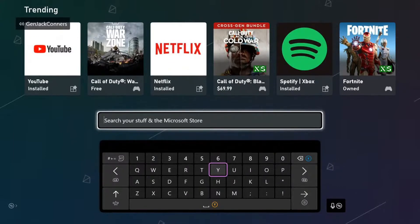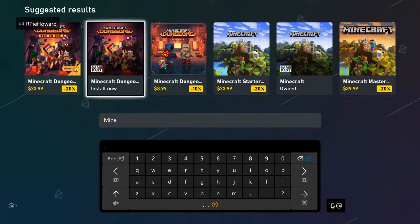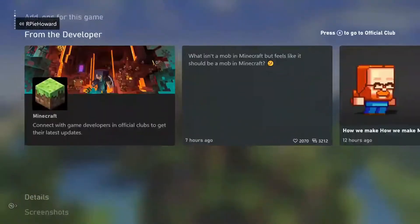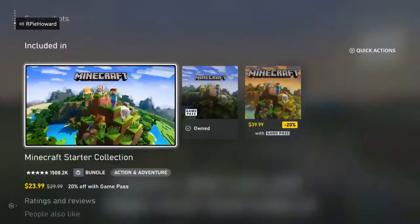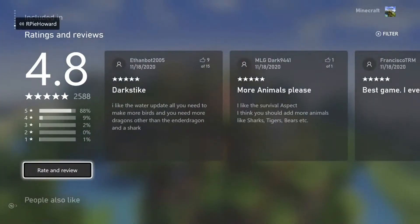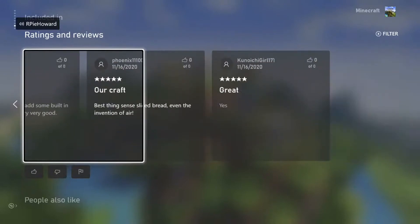The top-rated game on Xbox? Minecraft! Alright everybody, this is the top-rated game. When people see that I own this game I'm going to die a little inside. 88% five-star reviews, 4% four-star, 2% three-star, zero percent two-star, then 1% one-star. I'm going to scroll to the juicy parts in the middle.